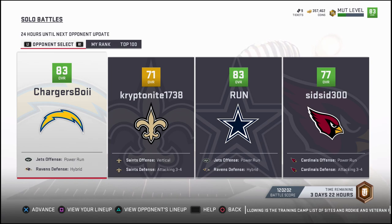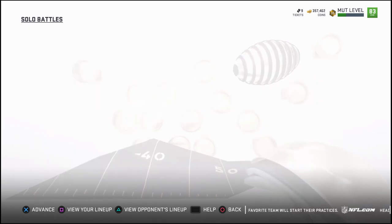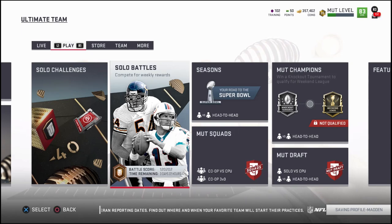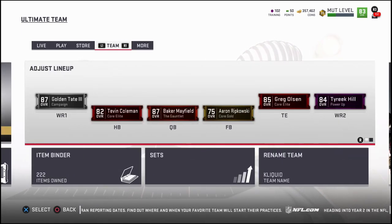A lot of people, myself included, were having issues with the playbooks we chose not actually loading, specifically in solo battles. They would work in any other solo challenge, they would work in your online head-to-head and your Mutt Squads, but they wouldn't load in solo battles. So we actually contacted Jake Stein, who is one of the EA producers — I believe he's the head producer of Ultimate Team specifically. He gave us some feedback and a suggestion for a workaround for the time being. They know about this being an error — this is not an error on the user's side, this is an error on EA's side.